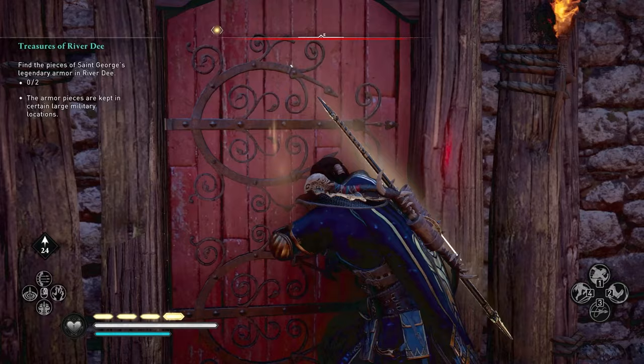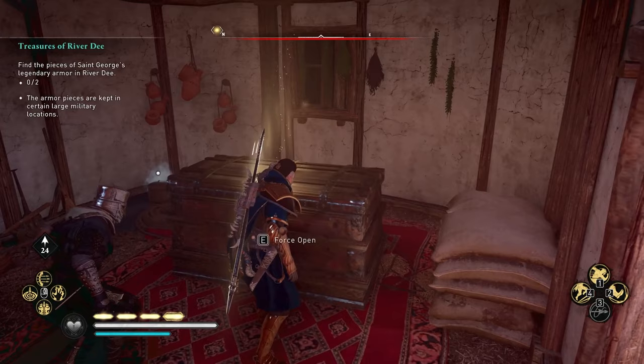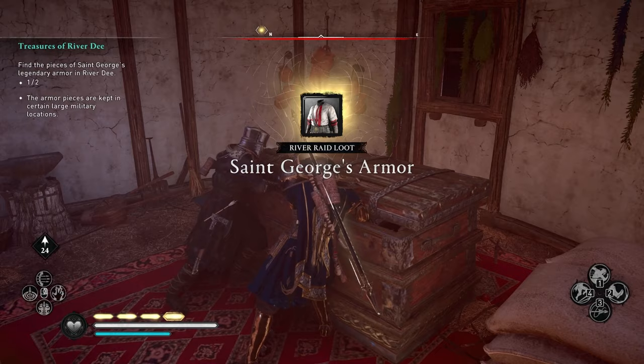Replaying certain places over and over doesn't really guarantee that you're going to get the armor. You have to go to the location when it still has the red icon — when you have to complete it for the first time. That is only when the St. George's armor will actually drop.